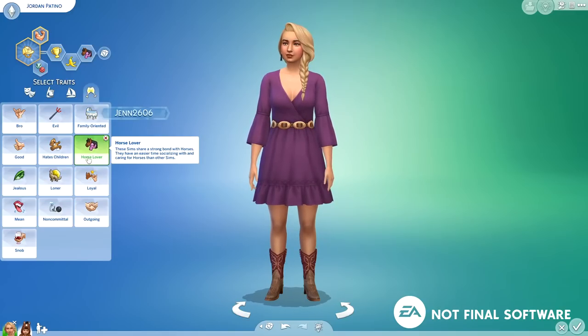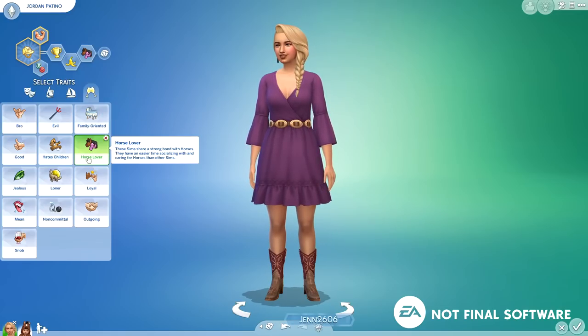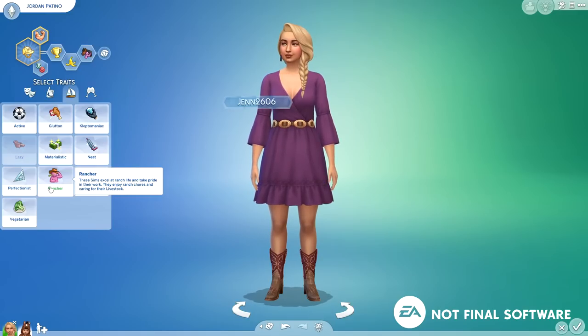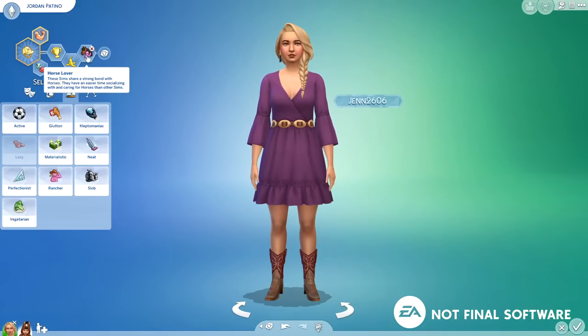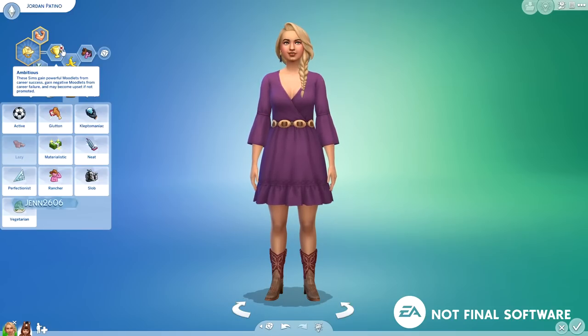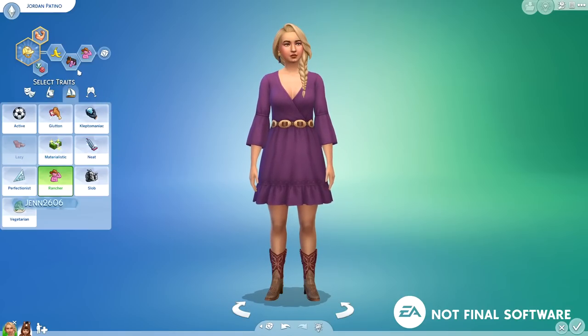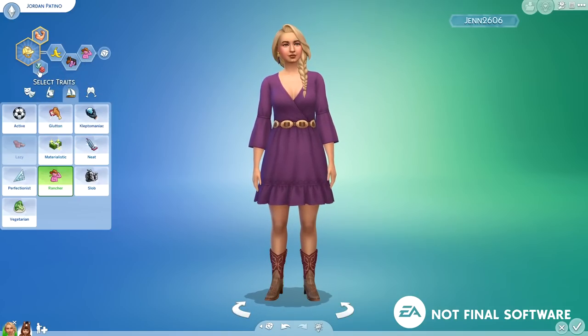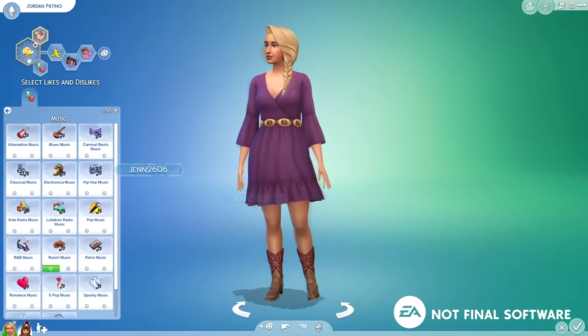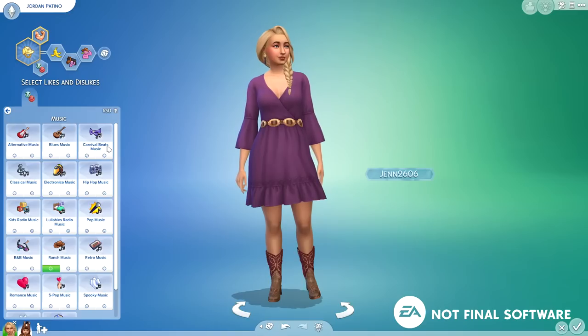There are two new traits. Horse Lover — these sims share a strong bond with horses and have an easier time socializing with and caring for them. And Rancher — these sims excel at ranch life, take pride in their work, and enjoy ranch chores and caring for livestock. I originally picked Horse Lover for Jordan but swapped in Rancher over Ambitious. In likes and dislikes, there's a brand new music genre: ranch music. Carnival Beats might also be new — let me know in the comments.